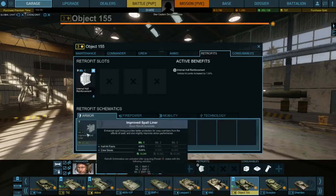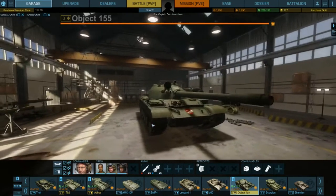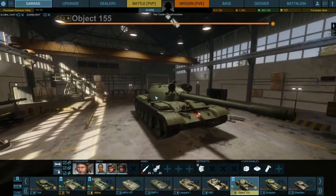I chose to go with more hit points. The reason I went with the internal hull reinforcements over anything else is because it is the most effective for the money. I do have the improved spool liner, but I'm not using it. Yes, it does increase my crew saves, but it doesn't give my tank enough hit points. And frankly, if you're taking that many hits, saving your crew is the last thing you want to do — you're just prolonging the agony.